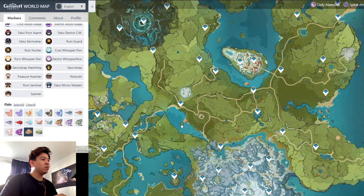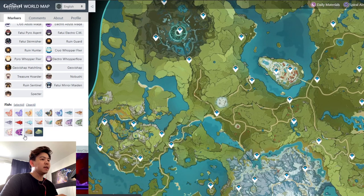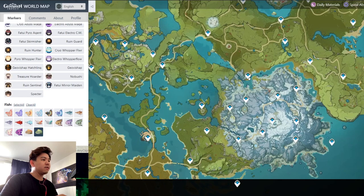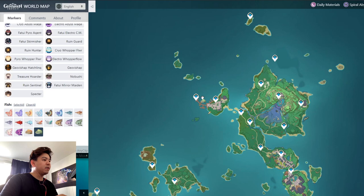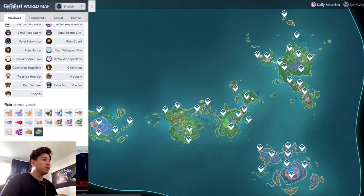For the Bitter Puffer Fish — which has basically the same locations — it was actually more common than the normal Puffer Fish. I was at 40 Bitter Puffer Fish while the normal Puffer Fish was still at 30. The harbor of Inazuma and the two spots in Mondstadt were the best spots to get Puffer Fish in general, for both the Bitter and normal varieties.